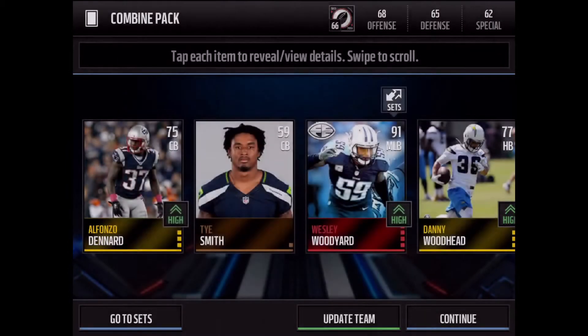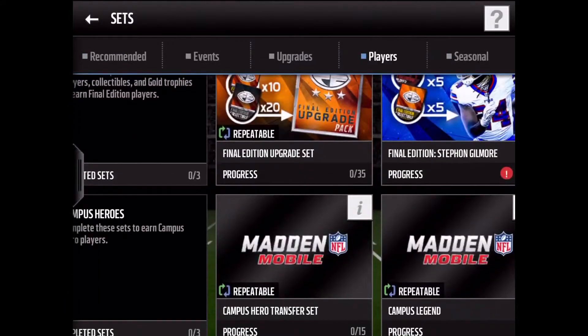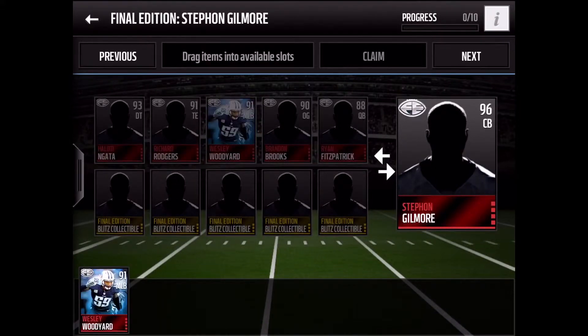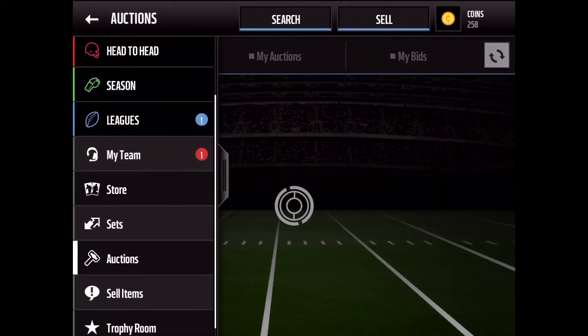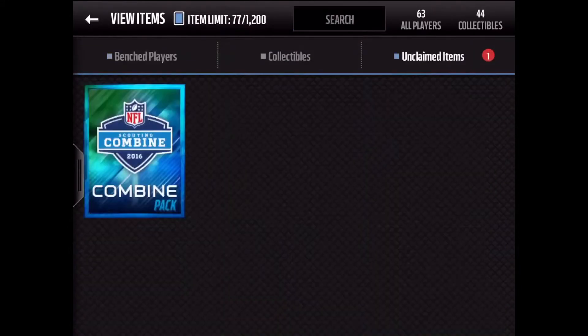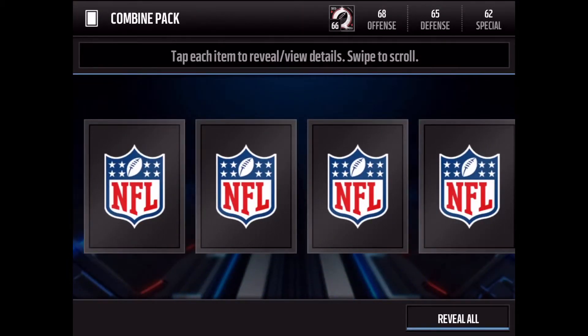Reveal! Let's go, let's go boys — 91 Wesleywood yard! That's a really good pull right there. What's the set? It said Stephon Gilmore and Demarius Thomas. That was a nice pack. I did pull an 88 Ryan Fitzpatrick Final Edition player in my combine pack, so that's pretty cool. Hopefully Andrew can do that too. That was a sick card — clutch on the reveal.